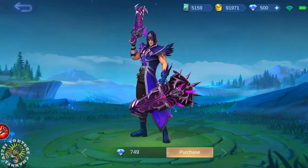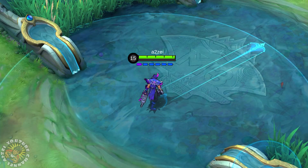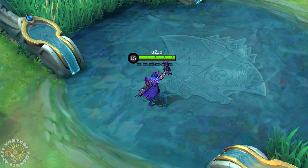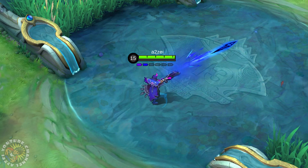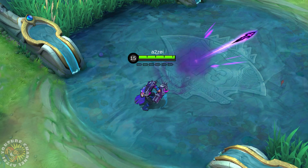This is Granger Hellbringer Skin Review. This is Rhapsody's skill effects. This is a special tier skin, and mostly his skill effects theme is blue.